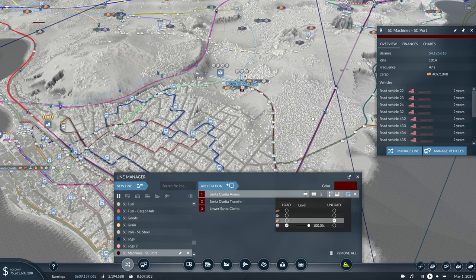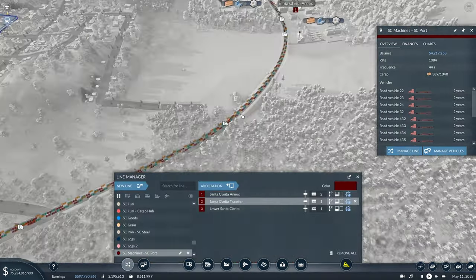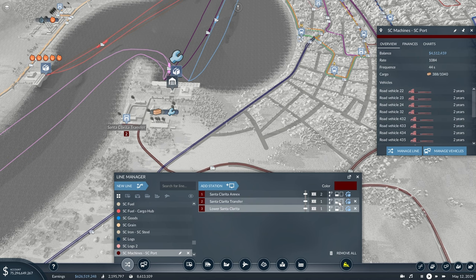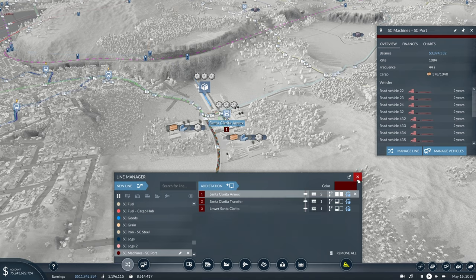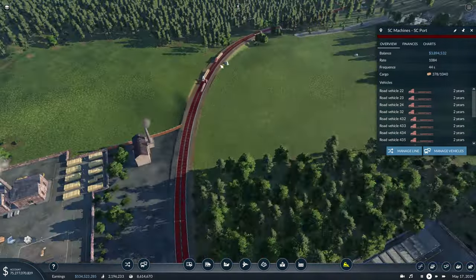I'm not sure why we can't have it unload everything. What I did was come over here and set this station so that it can't unload planks anymore, which I was hoping would mean that it would unload all the planks at the machines factory, but that's still not working exactly how we want. Maybe if we play around with the full load setting, so it only leaves when it has a full load, that would force it to unload all of the planks. We'll have to wait for the next truck to come in to see if that works.